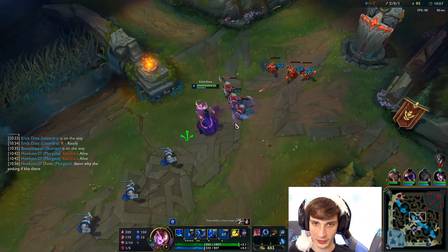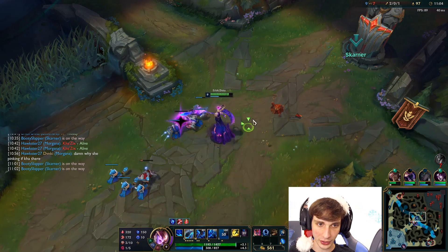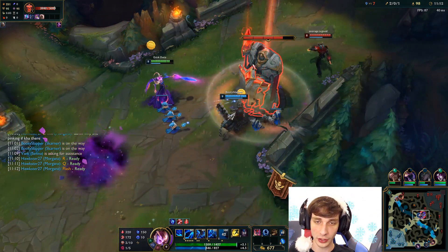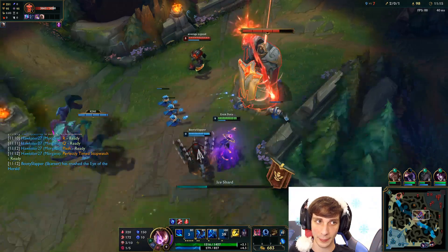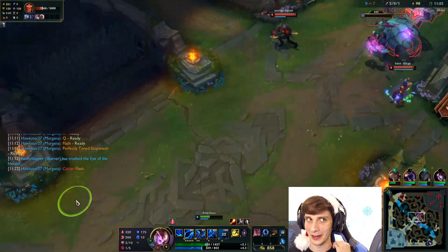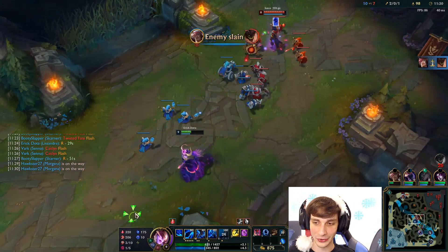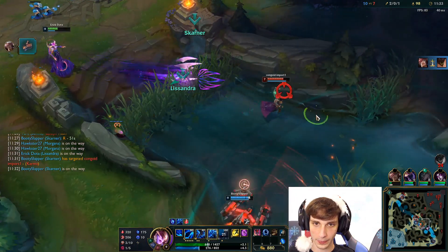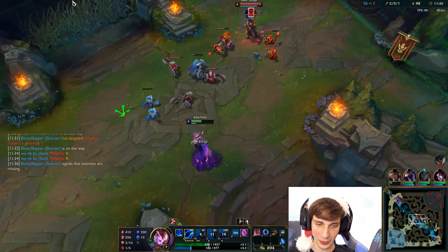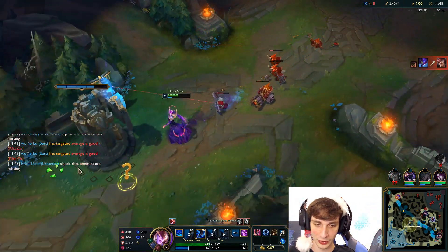Twisted Fate has no Flash now. My ult's up in 29 seconds. That was a very strange ult — we can go for Karma here. I'll Flash on Karma. No, she has Flash too. Very sad we weren't able to kill her right there. But at least we traded Flashes — it wasn't just me wasting mine for nothing.